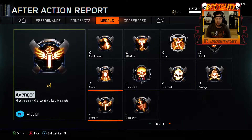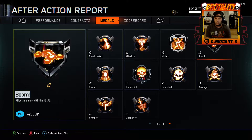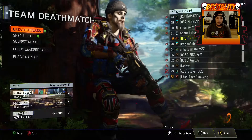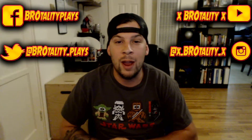Let's check out these medals. Only got one bloodthirsty — I don't think I even made it to a merciless. Nope. Got an afterlife and some other stuff. Alright, well that's about it. That's going to wrap it up for our third installment of the random class generator challenge.